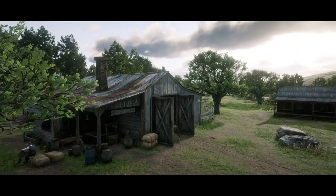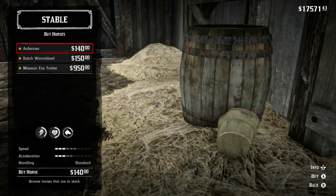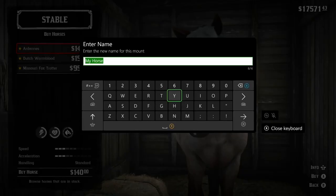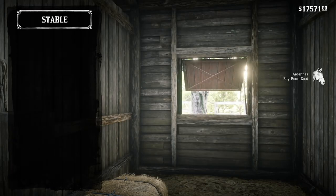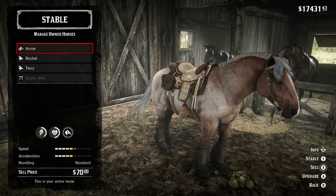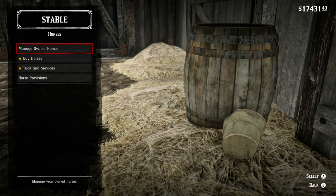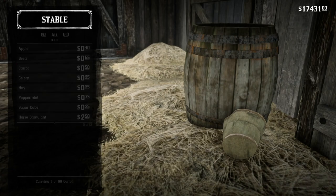The next horse I'm picking up is at the Southfield Flats Stable — the stable that is southwest of Emerald Station — and it's the Ardennes. I'm just going to buy the horse; it's the cheapest one you can buy of sorts. I'm going to call it Annie, even though it's probably going to be a guy, because I'm really not going to keep this horse. In the end, you end up selling the horses for half. I did keep Terry though, because he's kind of a good horse. And yeah, this is kind of your short, stocky, war horse type. I'm going to sell him anyway, so let's move on to the final horse.